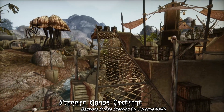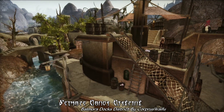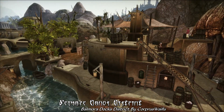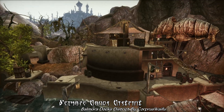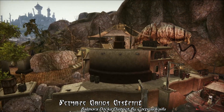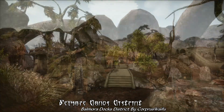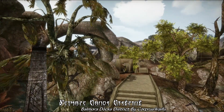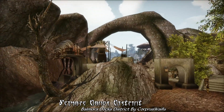Primarily, the main export here is Kwama Eggs from the nearby Shulk Eggmine, and you'll see overly laden cargo skiffs just at dock here, about the only kind of ship that can safely navigate the Odai's shallow waters. This is just a really scenic, detailed, and honestly pretty immersive addition to Balmora.